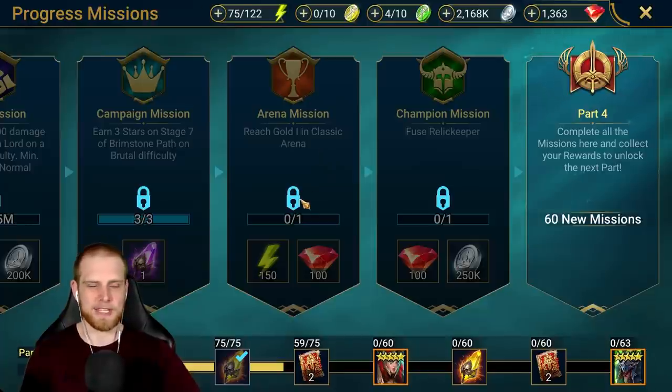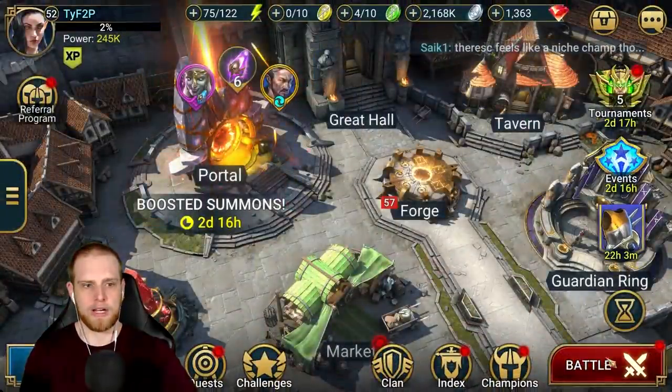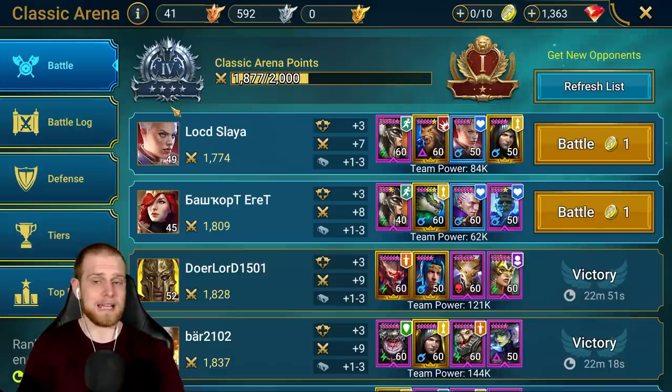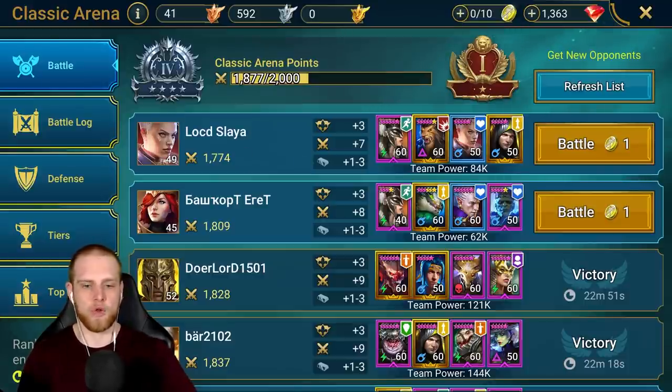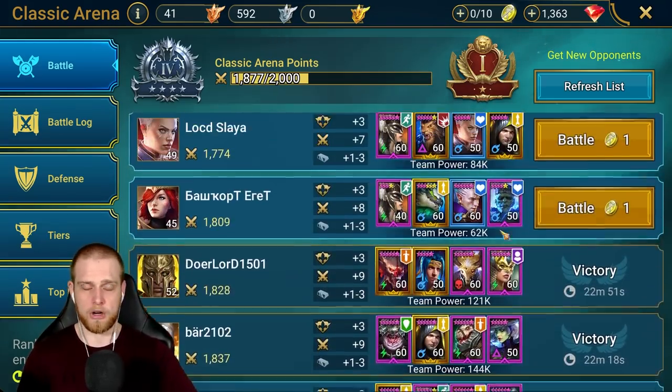The matchmaking inside Raid has been a little bit wonky — pretty bad honestly, let's just be frank with it, it's not been great. The Arena has been very rough. It's weird because early game my account was cruising through the ranks, going good, and then all of a sudden — boom — got hit with fully stacked legendary teams, very painful setups, the whole nine yards.